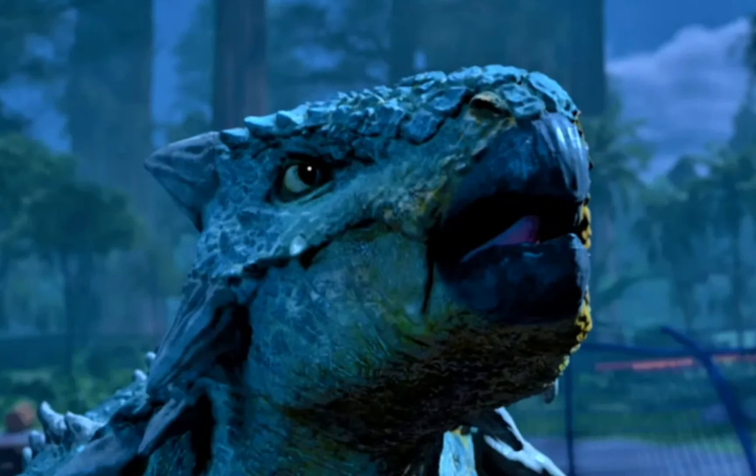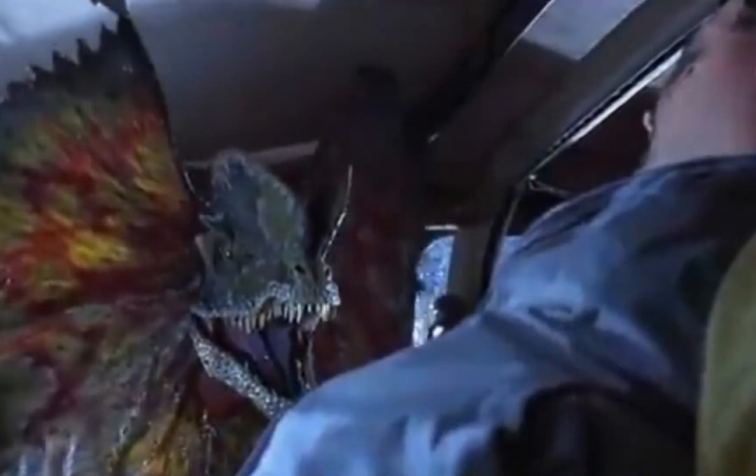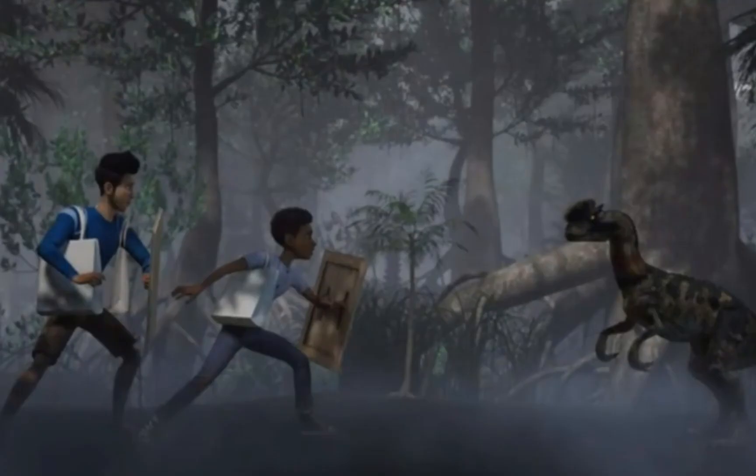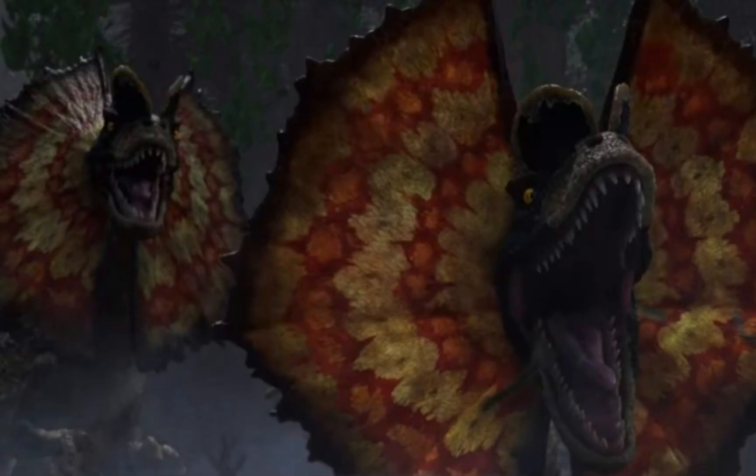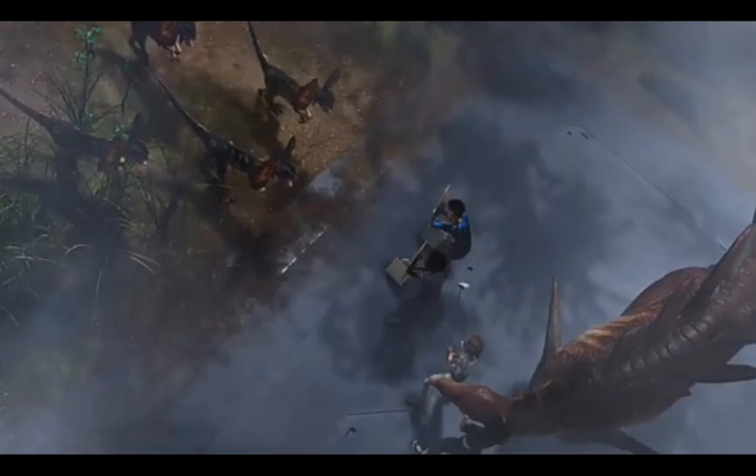Back on Isla Nublar, Bumpy still visits base camp, awaiting for Ben to return. Darius and Kenji are ambushed by a pack of Dilophosaurus, finally returning to the franchise after 28 years since the original Jurassic Park. They chase after the two of them and they meet up with Mei, Ben and Pierce. The Dilos are about to attack the five of them — they're really gonna try it with this tank? He just fought T-Rex. You do not want a piece of that.